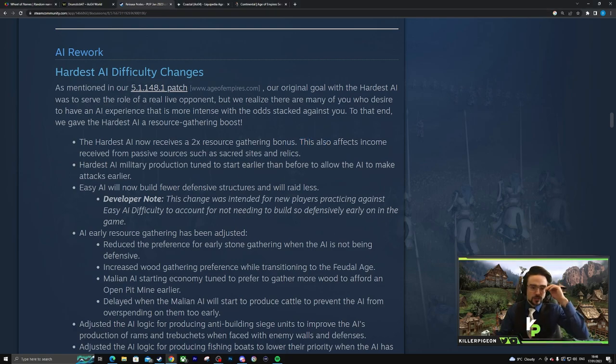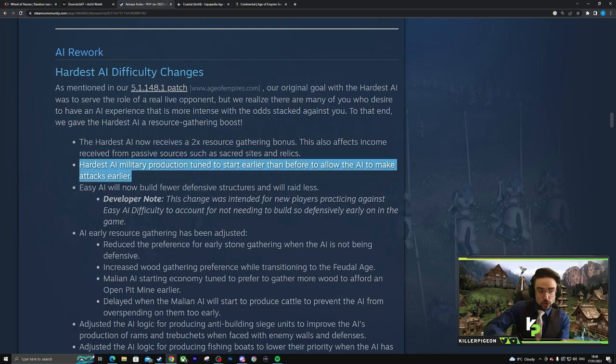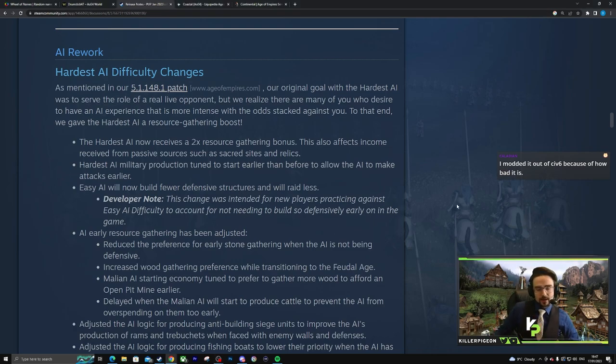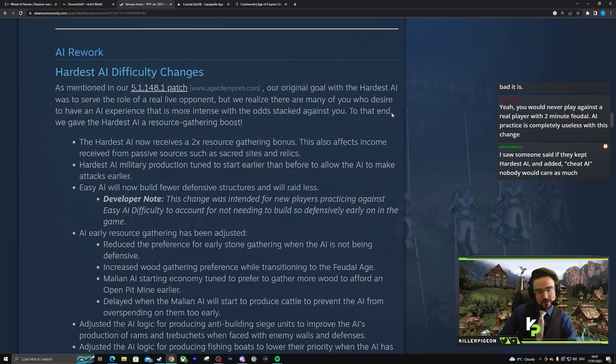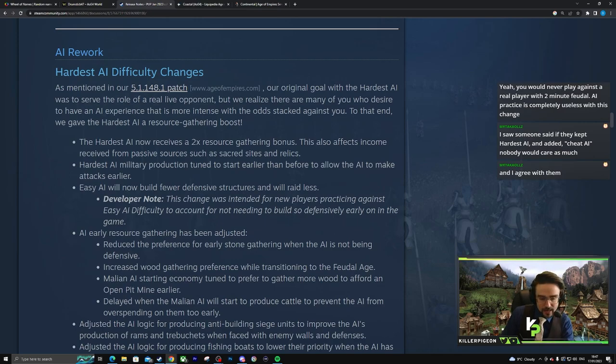Hardest AI military production is now tuned to start earlier to allow the AI to make attacks sooner — that's the type of thing you want to happen. But here's the lazy knock-on effect: if they ever change the 2x resource bonus, the AI will build units earlier at the cost of economy. When you start putting band-aids on like this, removing them later is a lot more work — it's a compounded effect with AI. Removing one thing rarely fixes everything.